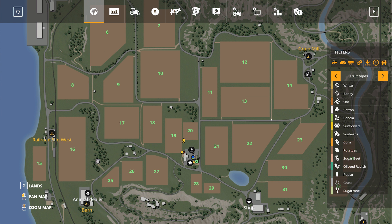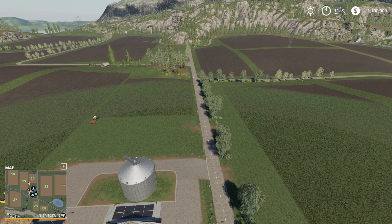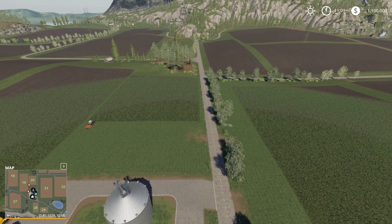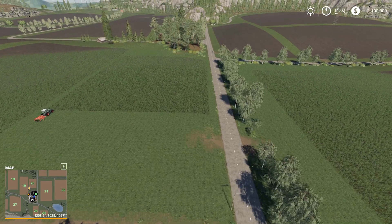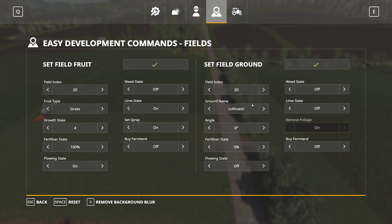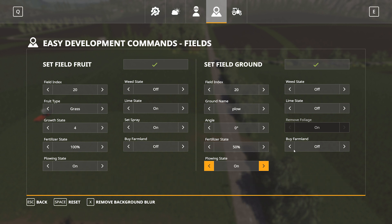Now if I want to go down to field 20 — the small square field in front of us — we can change it individually. Setting the field ground: plowed, fertilizer state to 50%, plowing state on, lime state off, and weed state off.